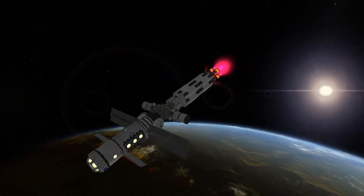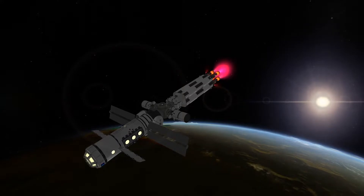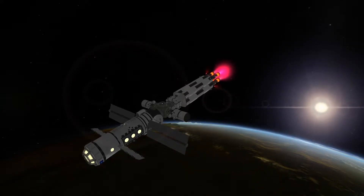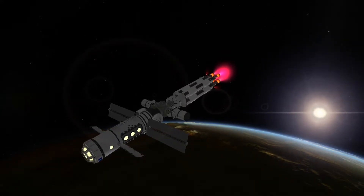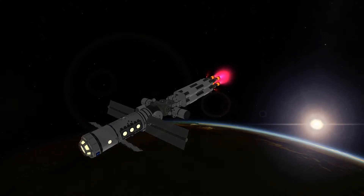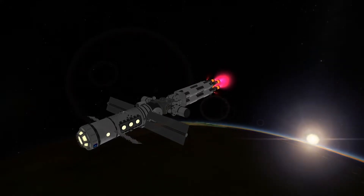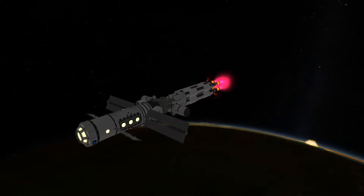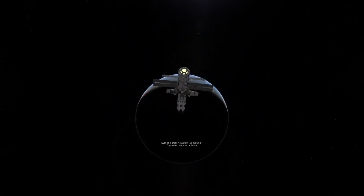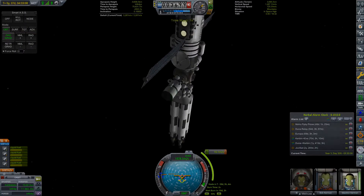The trans-Duna injection burn ended up being longer than usual since the thrust of the nuclear engines is pretty low. You might also notice that the crew module is no longer docked to the space station — that's because I've left it in low-Kerbin orbit. Once the mission is finished and Europa arrives back at Kerbin, we're gonna rendezvous the space station with the crew module, then return our crew to Kerbin using the crew module. We've finished the escape burn from Kerbin, and with a small midway correction burn, we'll reach Duna in about half a year.